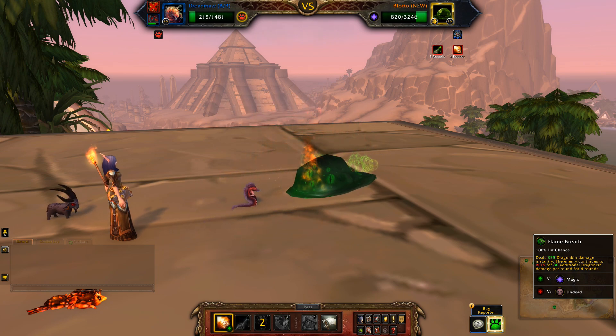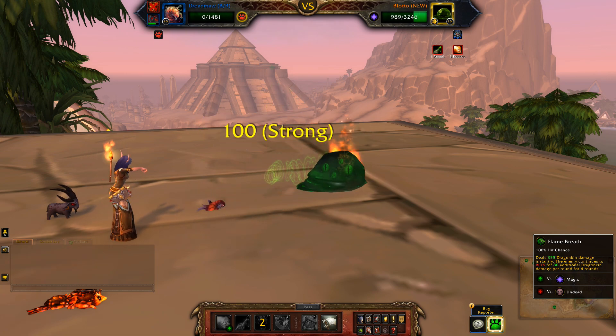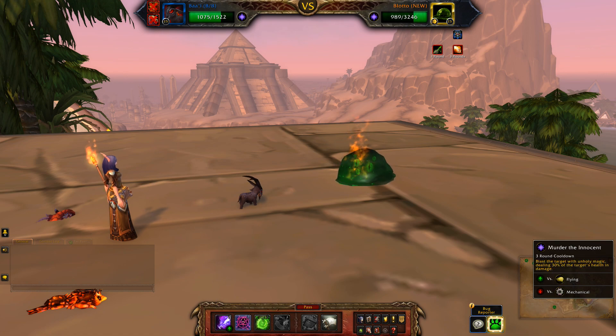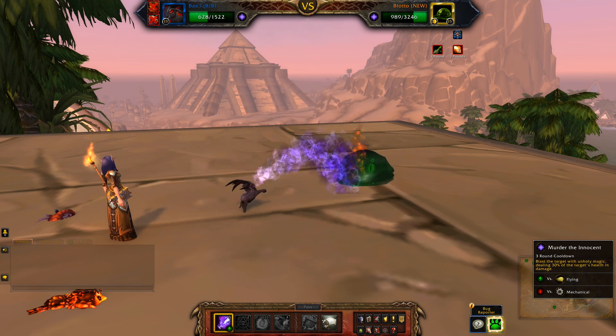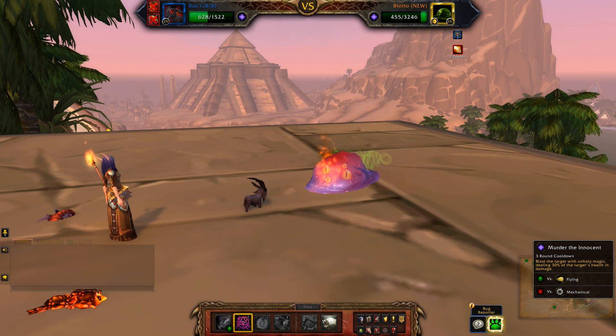Ultimately I just want to use Baal because I really don't get to use him too often and he has some fun abilities. I'll use shadow flame first, then Murder the Innocent.